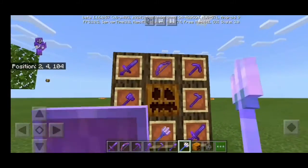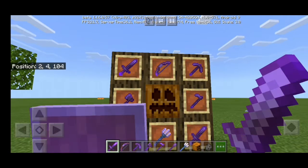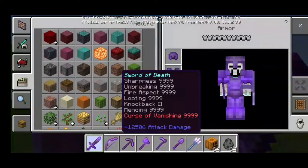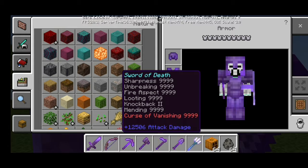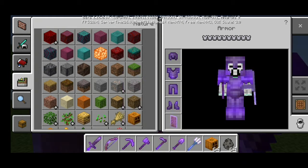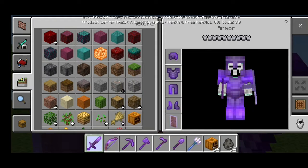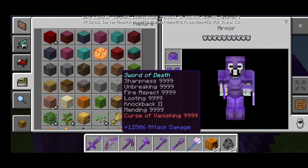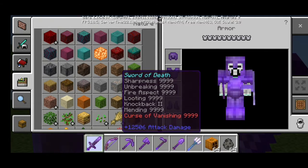This is the Sword of Death, or netherite sword. It has sharpness, Fire Aspect, looting, knockback, mending, Punch, and Curse of Punishing. It has 12,506 attack damage and Sharpness level 999 — this is the most important thing in here.